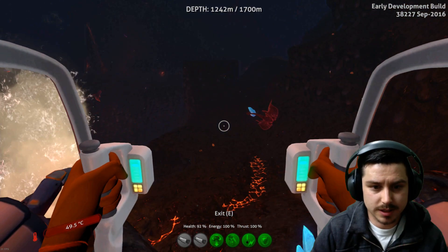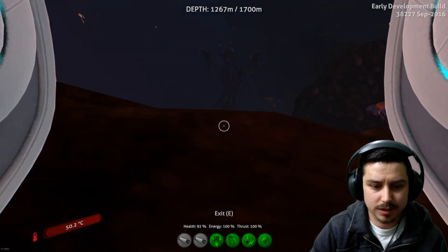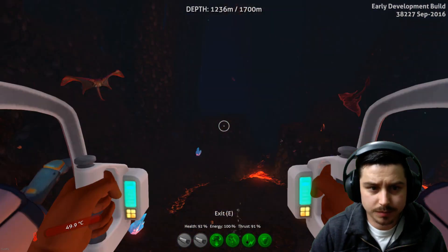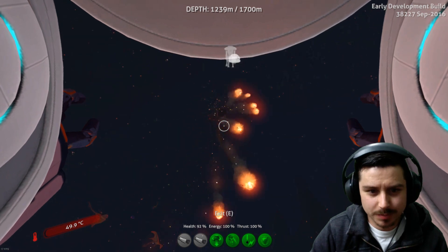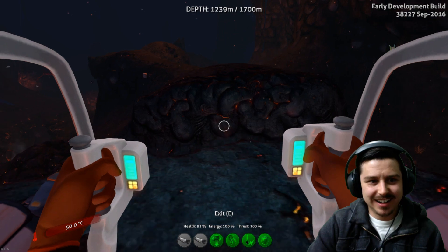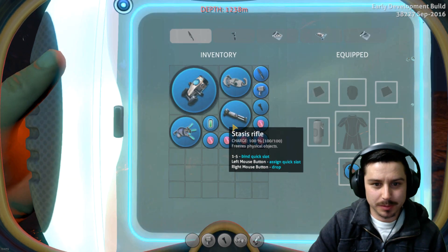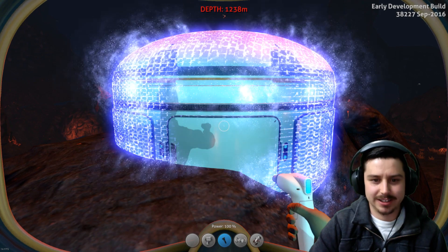What on earth is that? I think it's the Sea Dragon Leviathan - it is! Oh my god, check this bad boy out! Look at that, look at the size of him, he's awesome! He's trying to kill me - this is awesome! Okay, screw it, let's get out and have a look at what we have in terms of equipment. Let's pop this down real quick because I want to get a scanner and try to scan that thing.